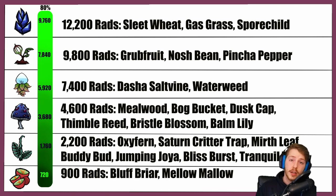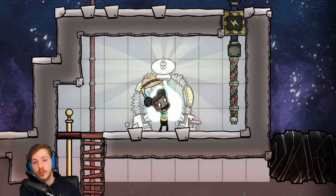The maximum is 4,600 rads for mealwood, and we got pretty close to that number, with about a quarter of the seeds that dropped being mutated seeds. Not every plant is 4,600 rads — a lot of the decor plants are 2,200 rads, and sleet wheat, gas grass, and spore child are 12,200 rads, so there's a huge range. You might be thinking 4,000 rads is a lot, and it is — 12,200 is absurd. I'd be really impressed to see someone satisfy the growing conditions for that plant and also have around 10,000 rads.